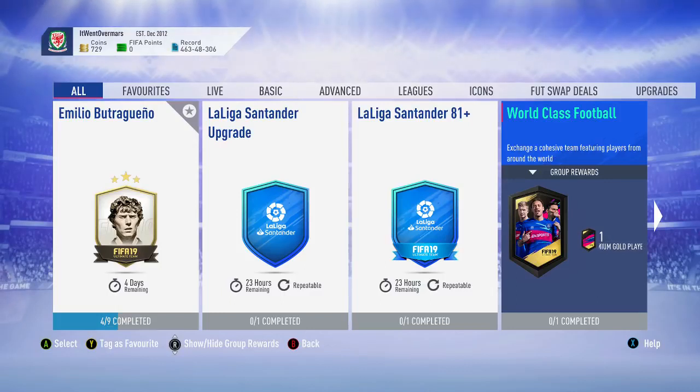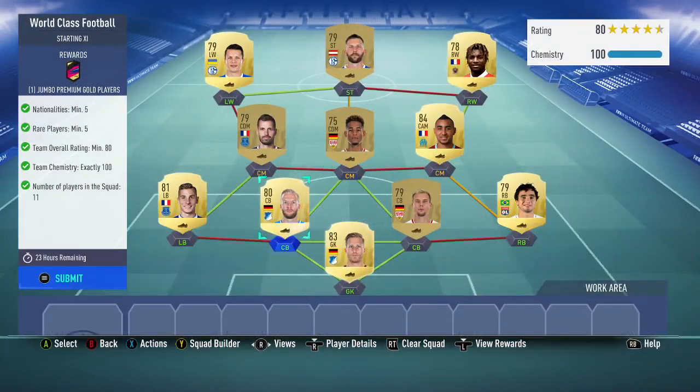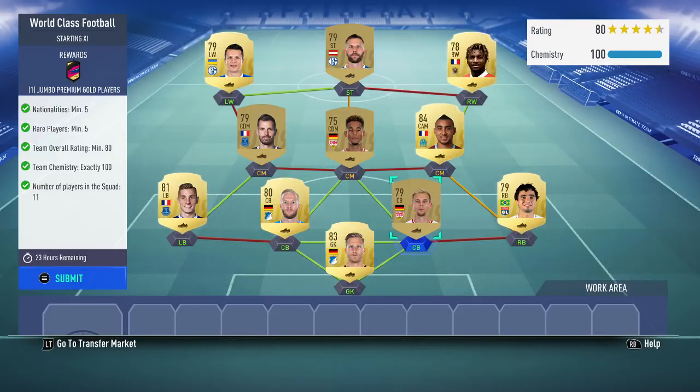The pack you get is a Jumbo Premium Gold Players Pack, so it's loads of players. You might not get a good player from the first bit, but you get so many more players than a usual pack that it makes it good if you can get a marquee matchup player or something like that. There are so many players to choose from. You need 80-rated rare players, 5 nationalities, 5 as well.